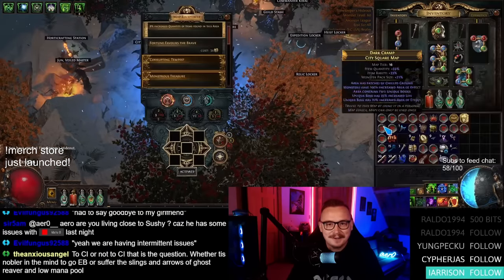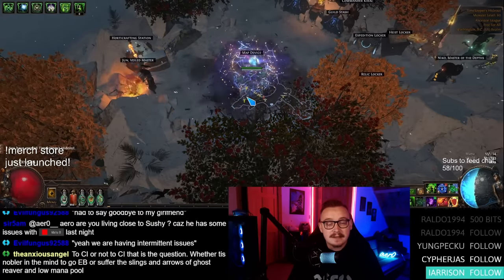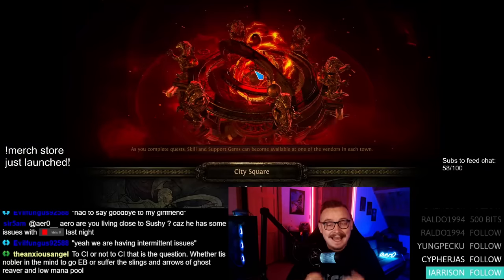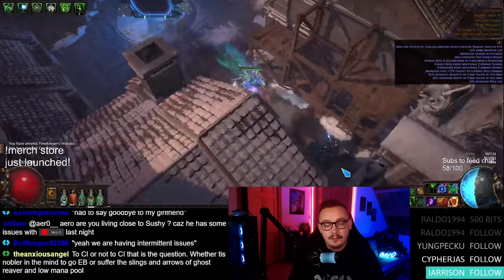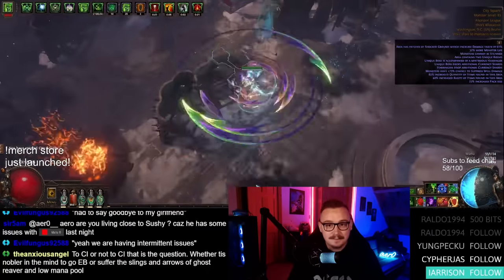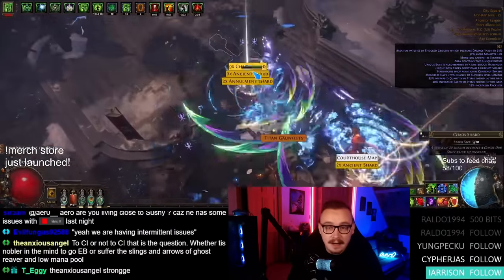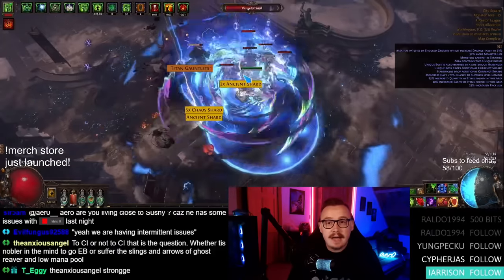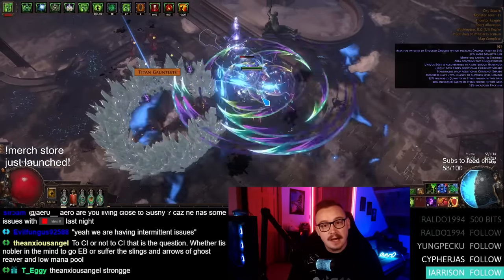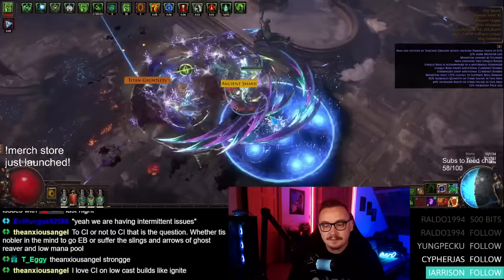I did drop a mirror shard but I'm not going to include that in my data. The returns without expenses were about 18 divines per hour. We're going to talk about what you can get guaranteed every single time you run a set of 100 maps, because this is really consistent. I've done almost a thousand of these maps and can confirm the data from the first 300 was accurate — if not a little low. If anything, you can expect better results than I show here.